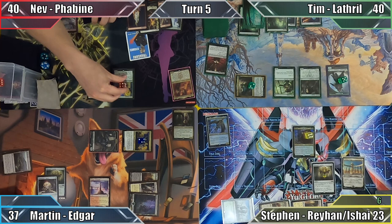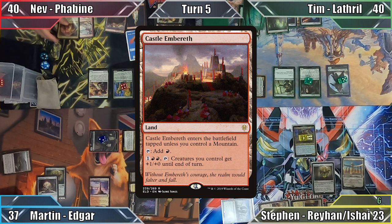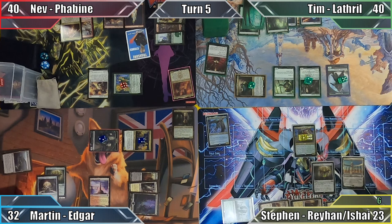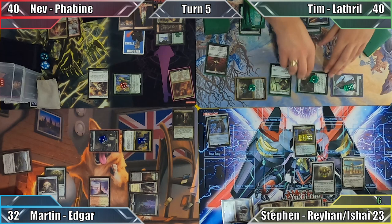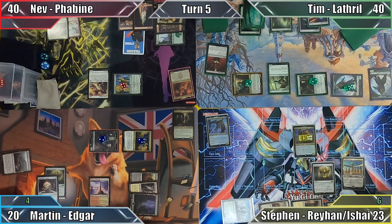In Nev's upkeep, everybody once again accepts the Advocate's deal of plus one plus one counters, and Nev plays Castle Embereth. Next he casts Cabaretti Ascendancy and moves to combat, where he attacks Martin with Gala Greeters. Martin takes 5 damage and Nev passes the turn. Tim begins his turn by moving straight to combat, attacking me with all of his creatures except for Elvish Mystic. Lacking any blockers, I take 12 damage, and Tim makes another 4 Elves off his commander. Honestly this is getting a little silly now. Once again keeping all of his mana open, Tim ends his turn.